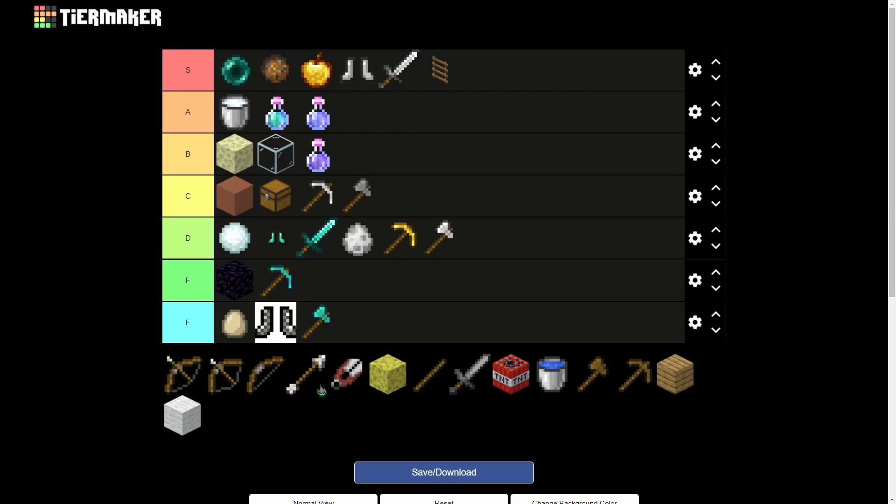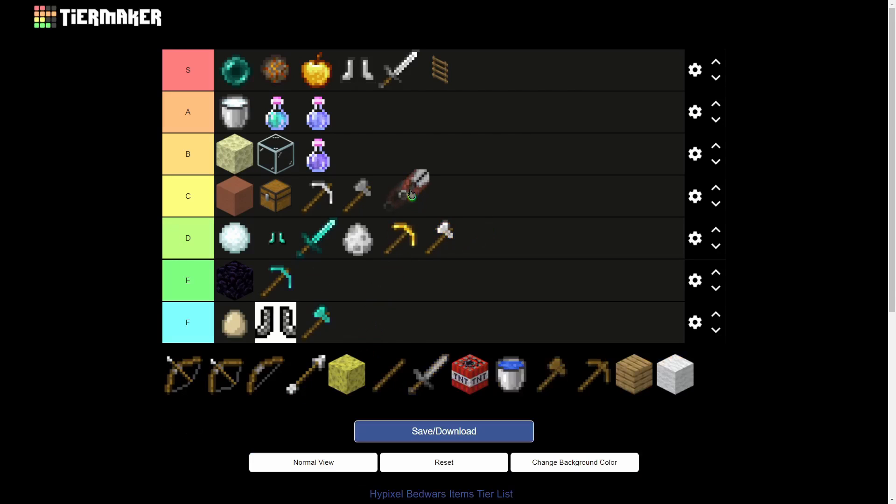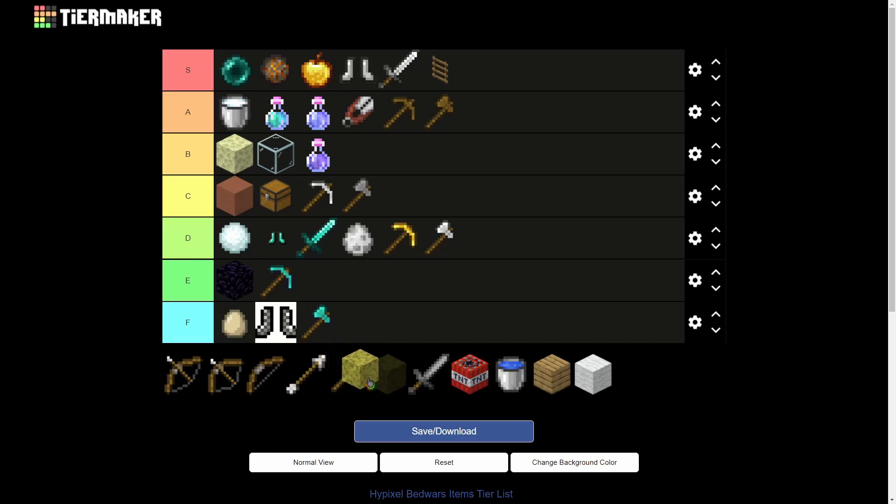Shears are pretty good — I'll put them in B tier. I'll usually buy these like every single game, so actually maybe A tier. Same with tools — I'll put them A tier. I kind of want to put them S tier, but I do prefer TNT and stuff over them.